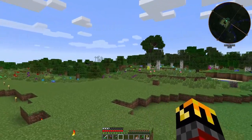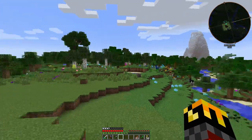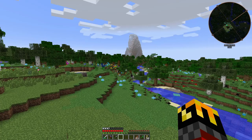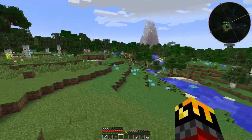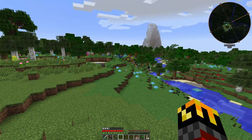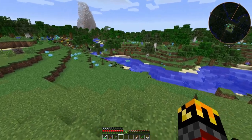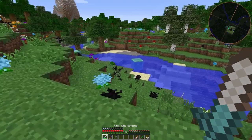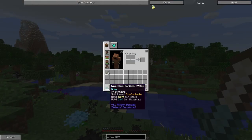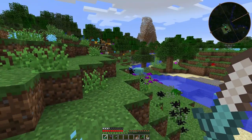Good morning everybody and welcome to the Glitch Craft server. After the last episode I went exploring and found a slime stuck in a river, just like that one right there. It was the king slime, so I killed him and got the king slime sword, which is kind of cool — it's a powerful sword.